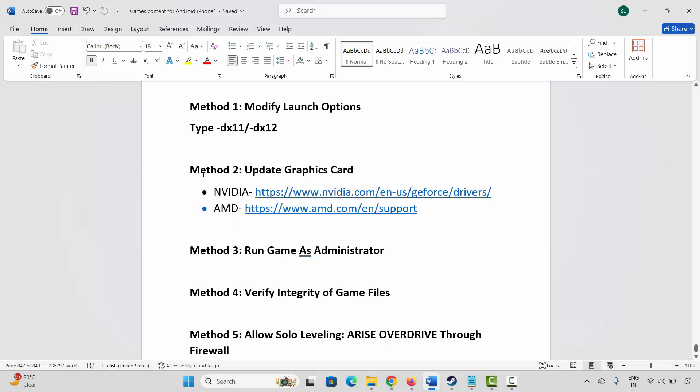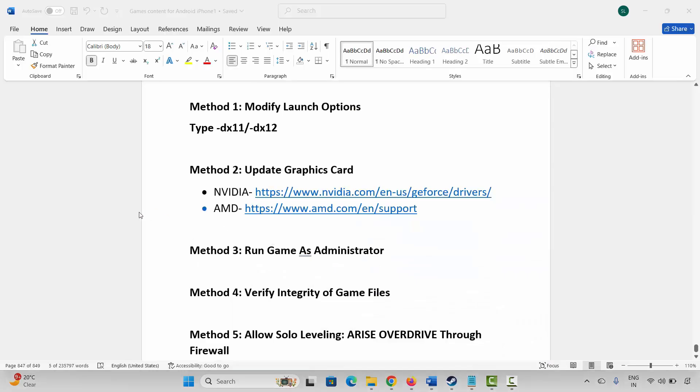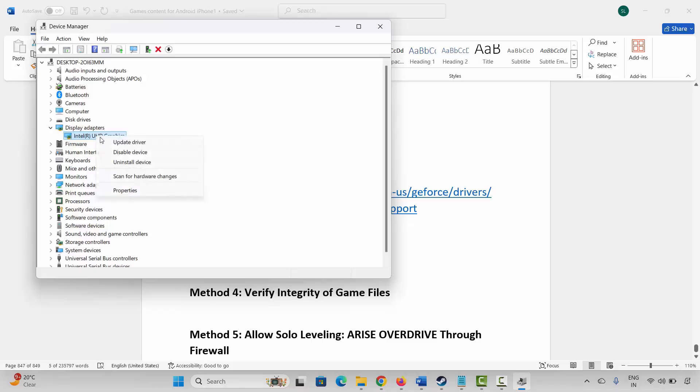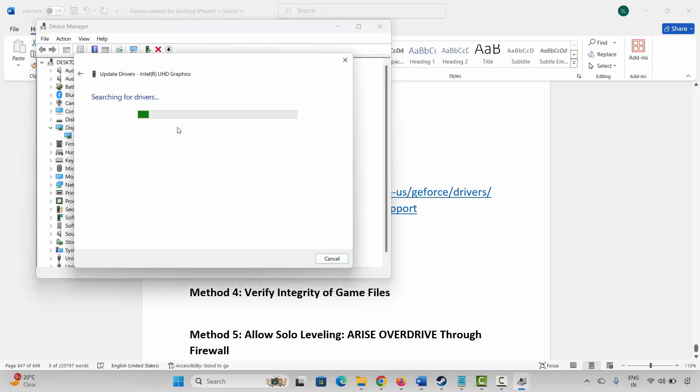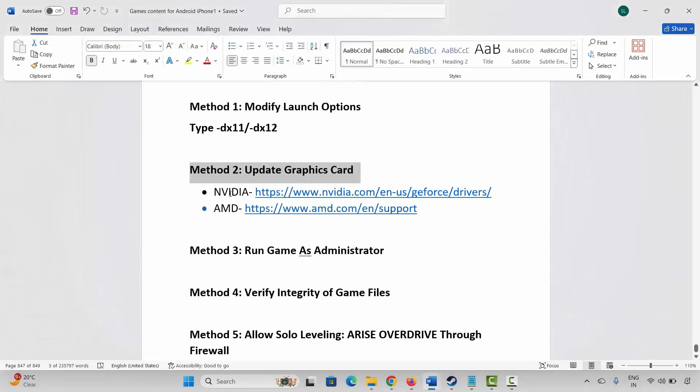The next method is to update your graphics card. Go to Windows search, search for Device Manager. Expand Display Adapters, select your graphics card, right click on it, click on Update Driver, then click on Search Automatically for Drivers. This will check and update your graphics drivers. Once done, try to play the game.